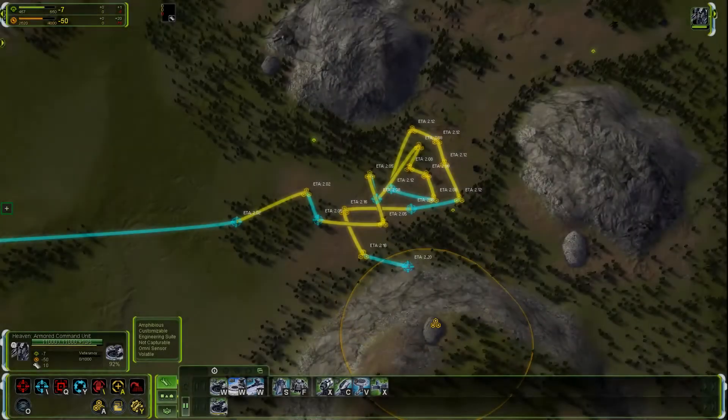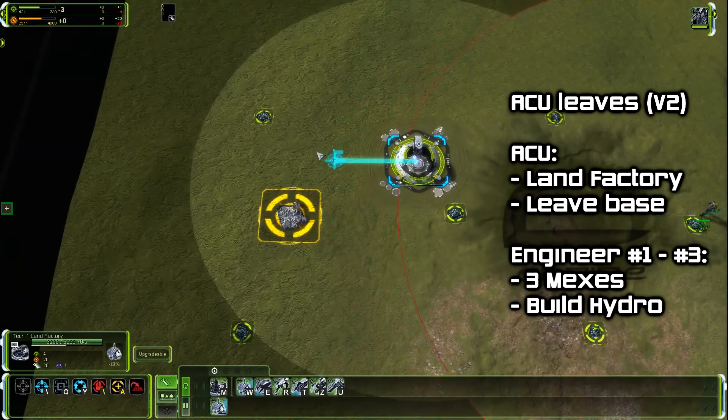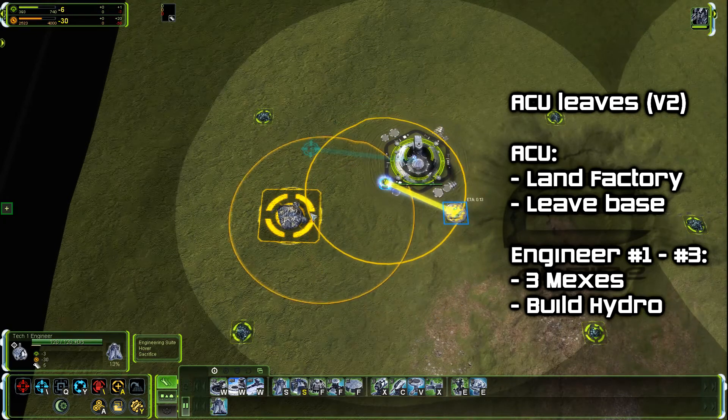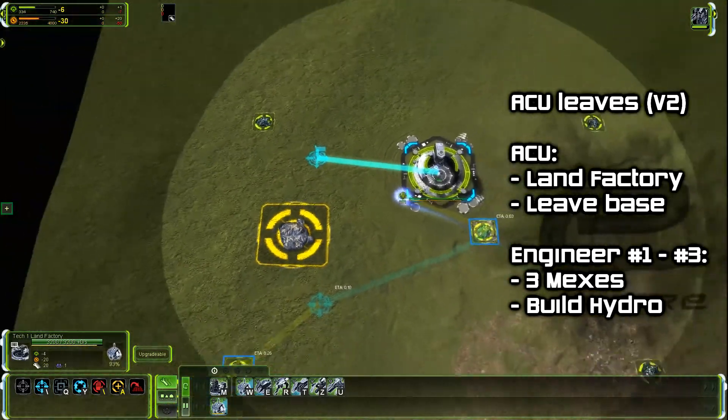Another way — you probably guessed it — is to leave the base with your ACU as soon as the factory completes. Your first three engineers each build one mech before building the hydro. This sacrifices some of the initial scale of your setup in favor of a quicker arrival of your ACU.